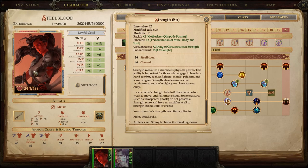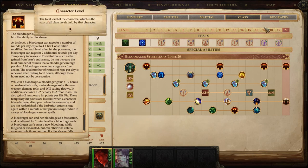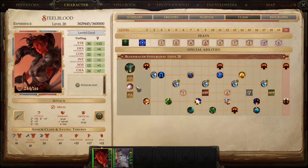Con also serves another purpose because of rage — you get a specific number of rage rounds equal to 4 plus your Constitution modifier. Right now we're at +6, so at level 1 we'd have 10 rounds of rage. You get 2 additional rounds per day for each level of Steel Blood or Blood Rager you possess. By level 20, that works out to roughly 42 rounds plus your Con modifier, so around 48 total.